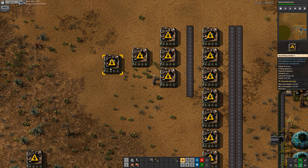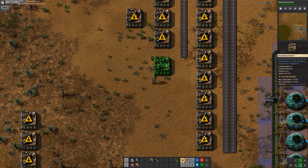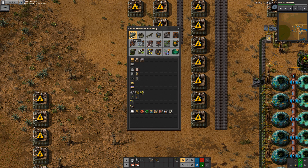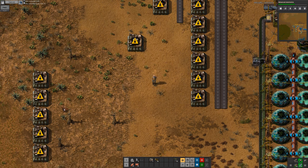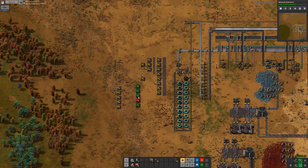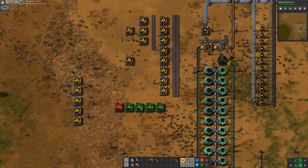This is also gonna need some steel and some copper - a decent amount of copper. It's five per three seconds, so 15 per three seconds, which is five per second. That actually requires its own belt. This also needs iron. This needs iron. This needs iron and bricks.